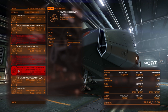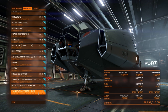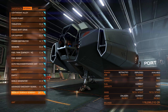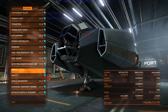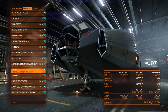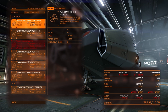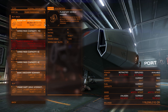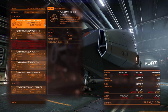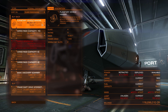The Detailed Surface Scanner costs about a quarter of a million credits. The Advanced Discovery Scanner will set you back about one and a half million — very expensive but extremely useful. After that, the Planetary Approach Suite comes with any ship and has no weight, so don't worry about it. We've also got two empty internal compartments for things we haven't talked about yet.